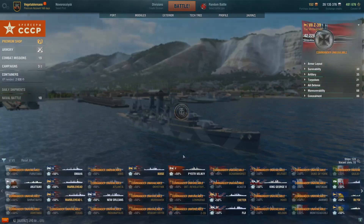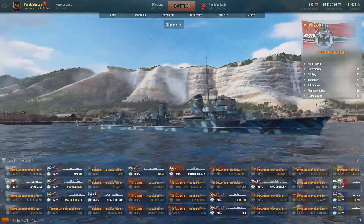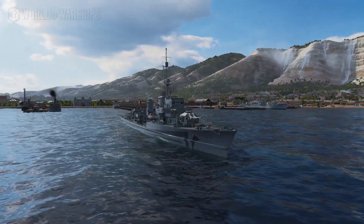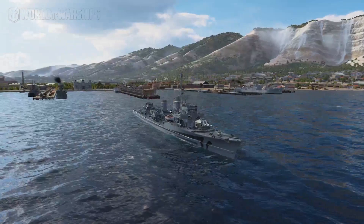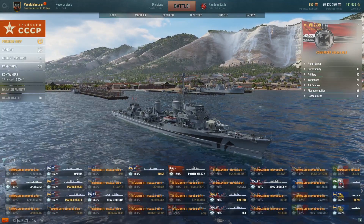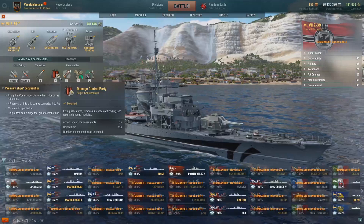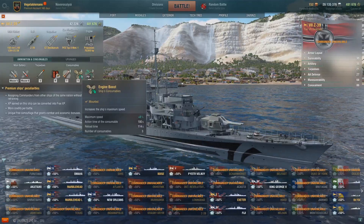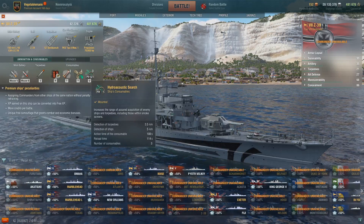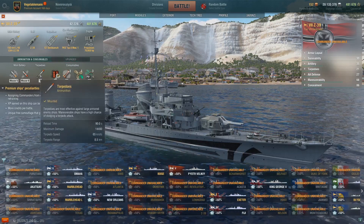The final one I have in my port is the Z39 — tier 7 on PC, but she's going to be tier 6 on Legends. One of my favourite destroyers actually. She's big, she's got a lot of hit points, fast-reloading torpedoes, good guns, not particularly manoeuvrable, and she has hydro as well. Consumables on PC: DCP, smoke, engine boost — not sure if she'll have that in Legends — and hydro with 3.5 kilometre torpedo detection range and 5 kilometres for ships. I wouldn't be surprised if those are tweaked.